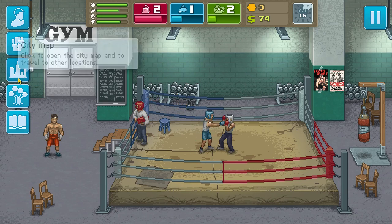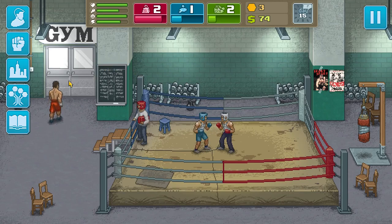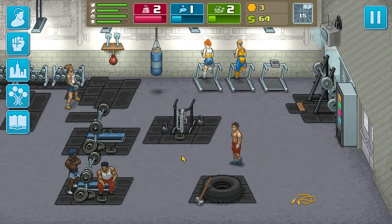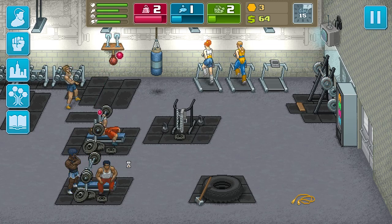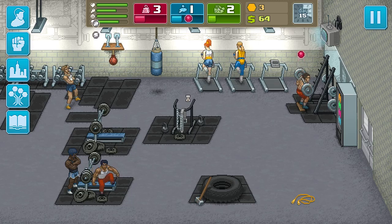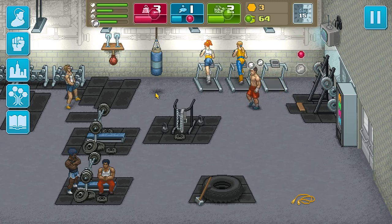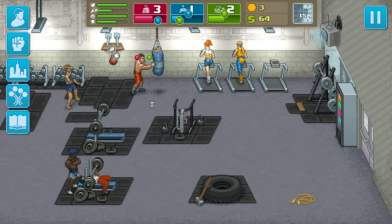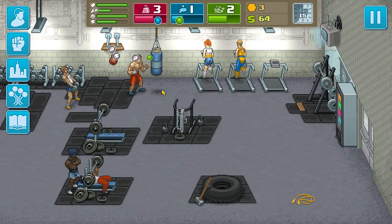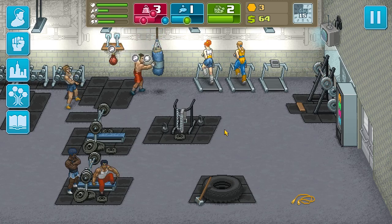You don't actually need to go to the gym to train — there's a sporting goods store where you can purchase equipment to use at your home, but that does cost a lot of money. For now we're just going to use the gym to improve my character's strength. There are different equipment choices — this one increases both strength and stamina, and then you have the punching bag which hits all three stats. There's a lot of thought that goes into this game.